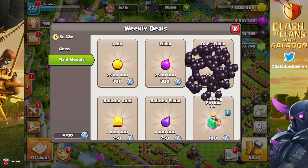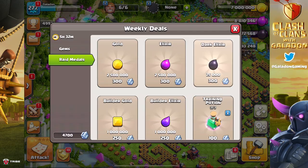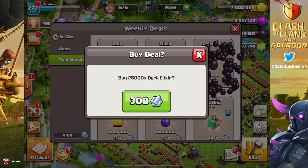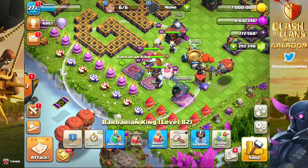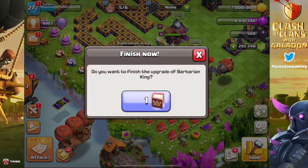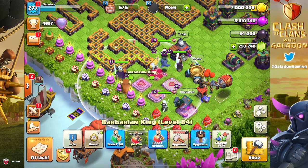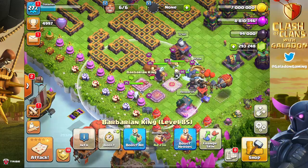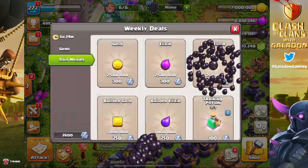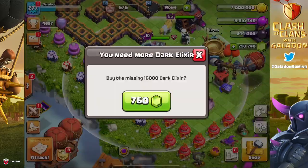We already ran out of dark elixir and I'm into the Raid Medals now to purchase more dark elixir just to get the King done — and he's only going to level 83. We very quickly spent a million dark elixir. The good news is we have something like 15 runes of dark elixir, which seems crazy, but remember there are 40 levels of hero pets.